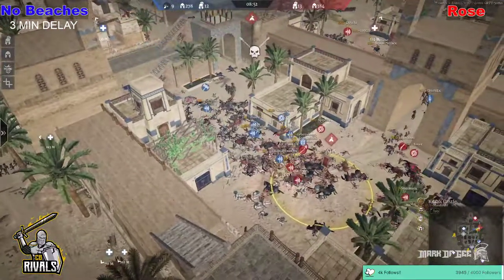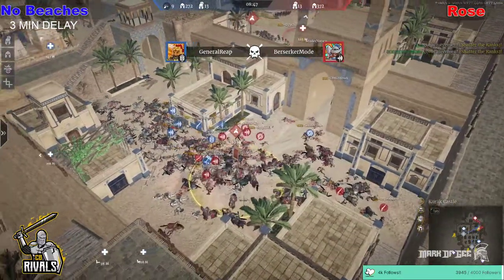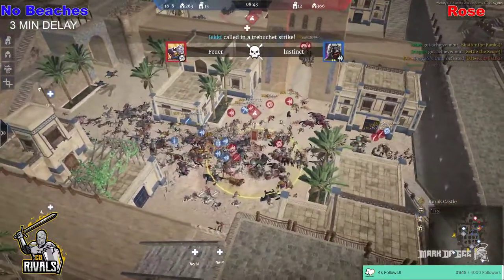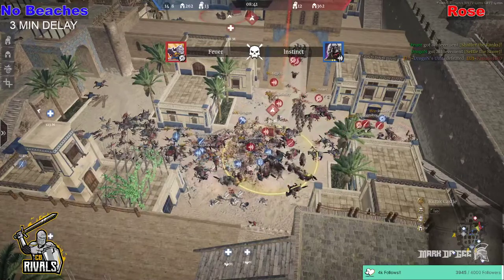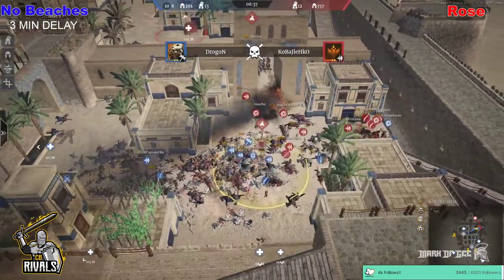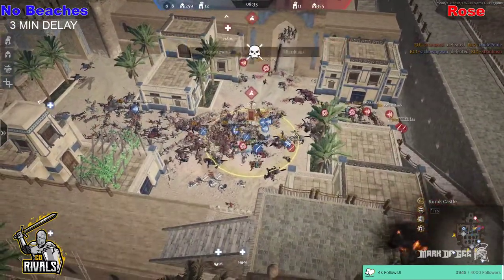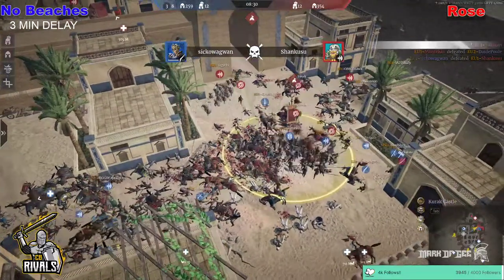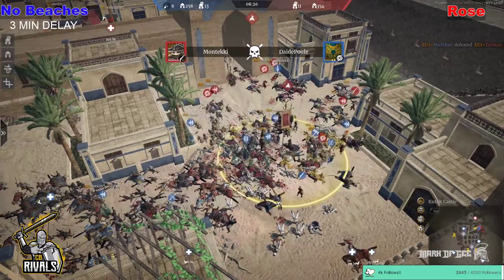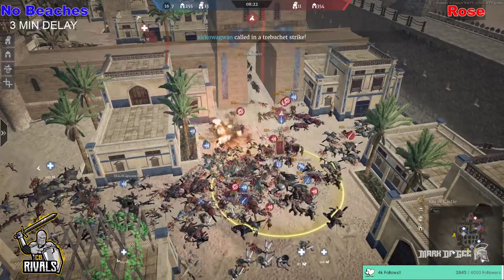Looks like No Beaches are going to have to get some unit superiority here. But so far Rose have fought off the units and are winning the battle on the fights — they've got 100 units more in defense to protect it. The Trebs keep coming in, but they are just missing units coming through the points. Rose are managing to fight off this push. Lots of heroes for No Beaches though — it looks like a No Beaches hero advantage on the home point, they just don't have the units to stop anything else.